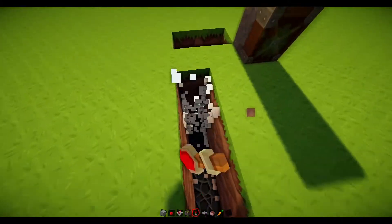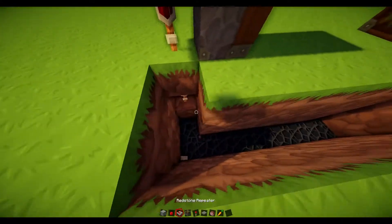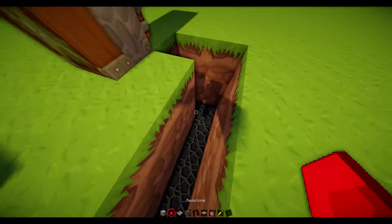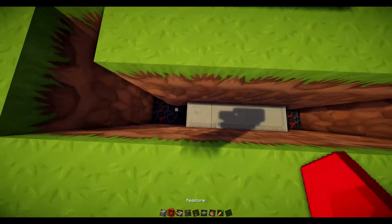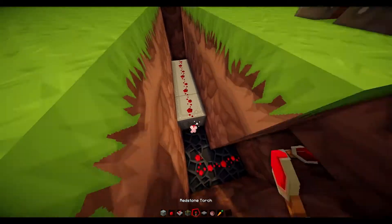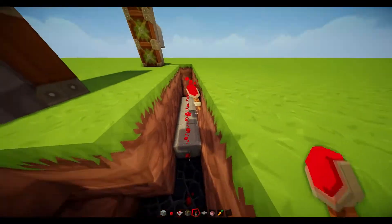Just dig a little trench, leading one thing to another. Place redstone here. Now I'll just place redstone on there, torch, and another torch.